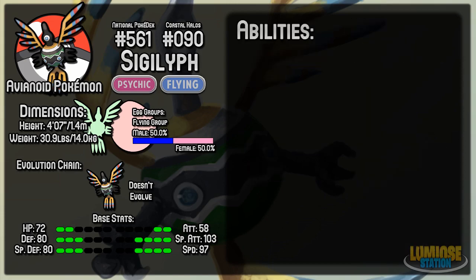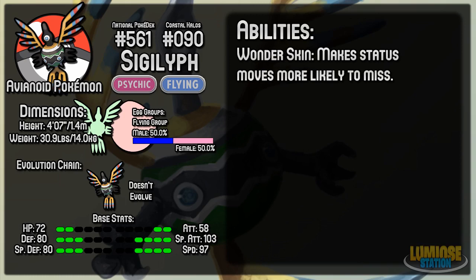If we take a quick look at the abilities available for Sigilyph, you can see it has 3: 2 normal ones and the hidden ability. The first normal one is Wonder Skin, which makes status moves more likely to miss. This is reasonably helpful, but it reduces most of them down to 50%. It could help you in some cases, but Wonder Skin really isn't brilliant.